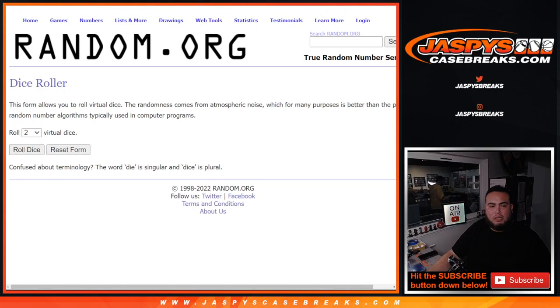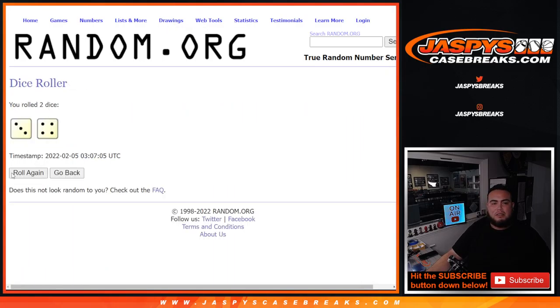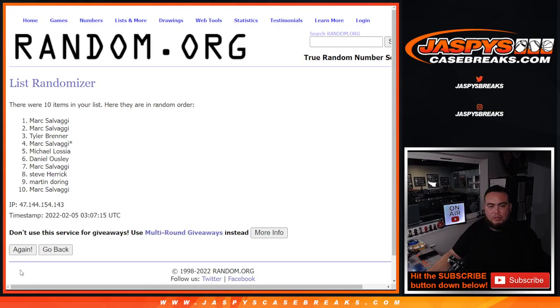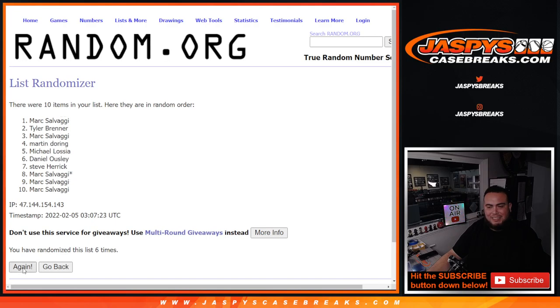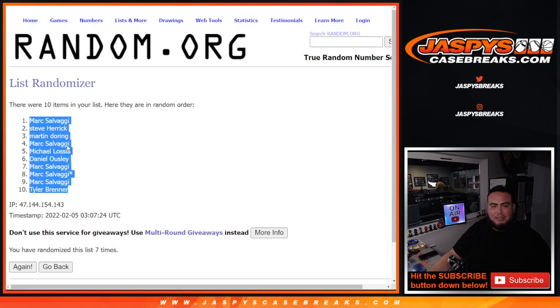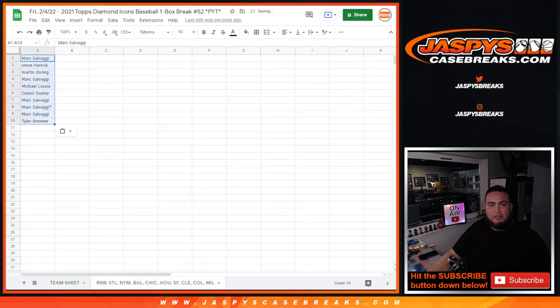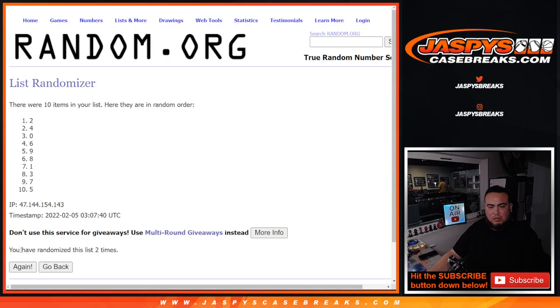Alright, let's roll it. We got ourselves a three, four, seven times, and then here's the numbers. Seven, seven, seven, nine, down to two.